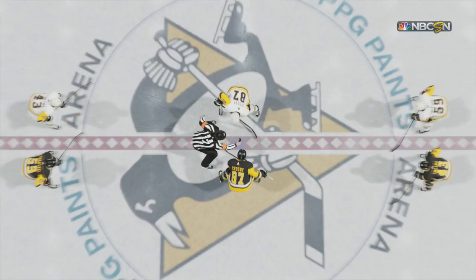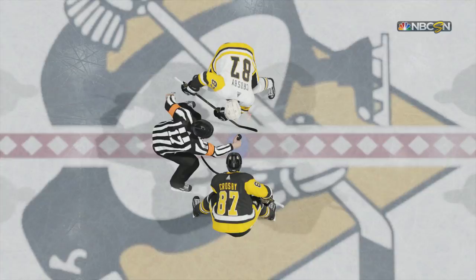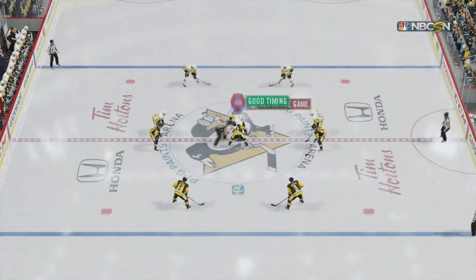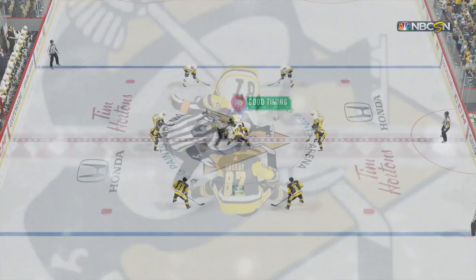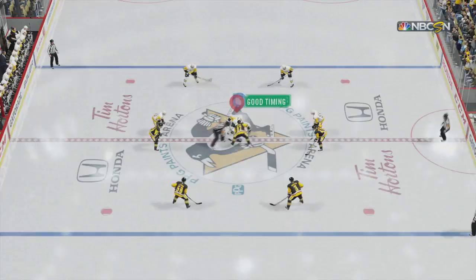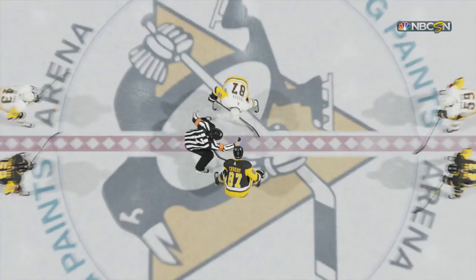Here's where the counters picture gets kind of weird: the backhand ended up winning eight out of ten times against the stick lift, and the stick lift won twice. But a counter should be 100% under even circumstances. Now looking at forehand stick lift versus backhand, it's even closer — a five-to-three ratio, meaning the backhand is favored but I wouldn't really call it a counter. This also makes the stick lift the strongest face-off move in the game if there's no perfect counter against it.